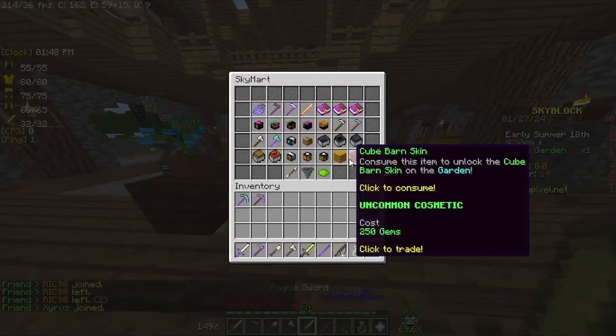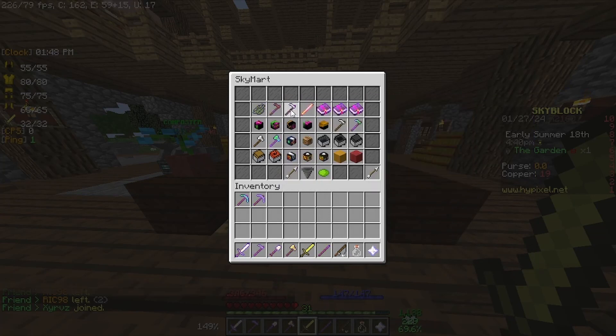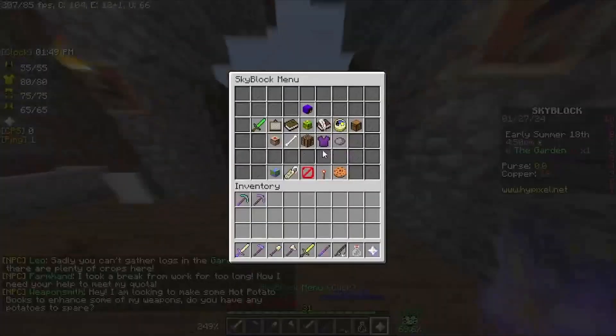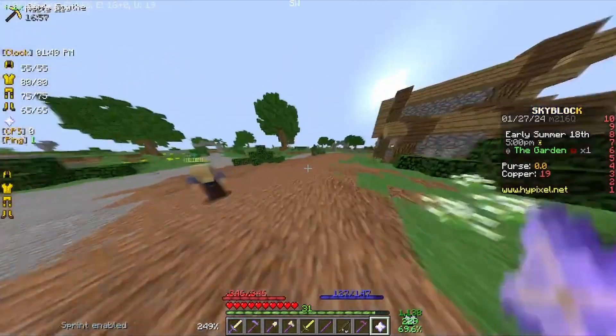Is there a better cleanup tool? Yes, there is — it's called a garden scythe. Only problem is it costs 20 copper and I only have 19. So we're just going to have to use the regular scythe again, unfortunately, until we can afford the garden scythe, which is 20 whole copper. My goodness.